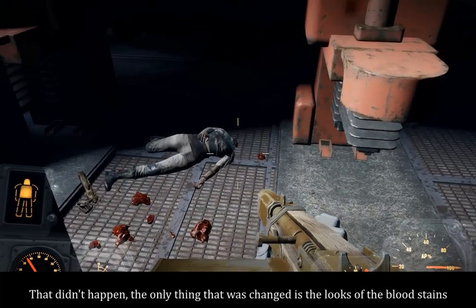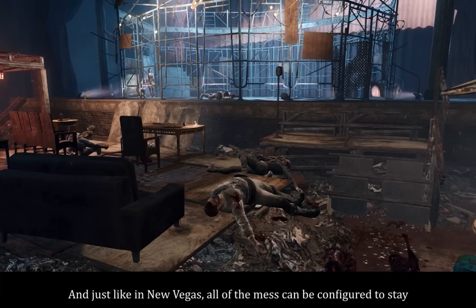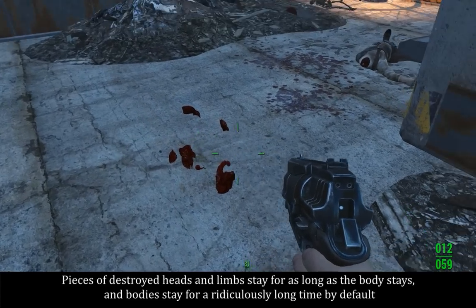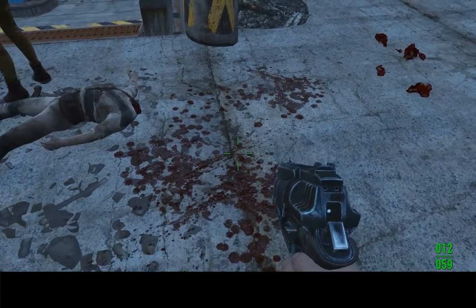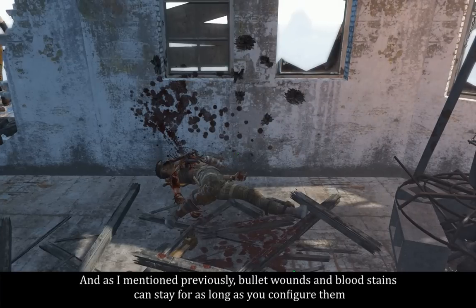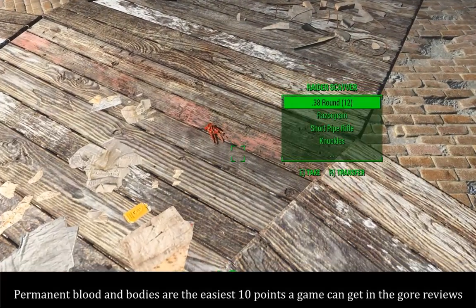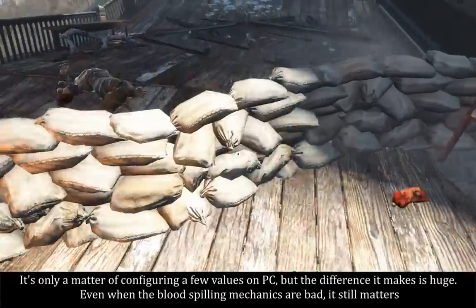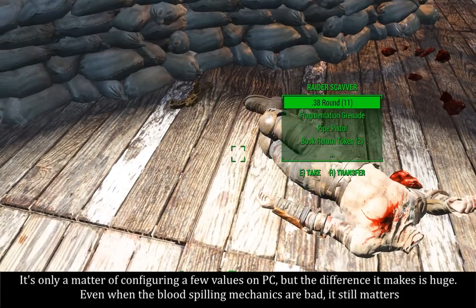The only thing that was changed is the looks of the blood stains. And just like in New Vegas, all of the mess can be configured to stay. Pieces of destroyed heads and limbs stay for as long as the body stays, and bodies stay for a ridiculously long time by default. Bullet wounds and other blood stains can stay for as long as you configure them. Permanent blood and bodies are the easiest 10 points a game can get in the gore reviews — it's only a matter of configuring a few values on PC, but the difference it makes is huge. Even when the blood-splatter mechanics are bad, it still matters.